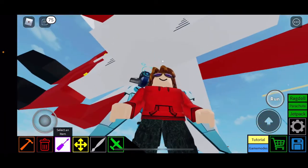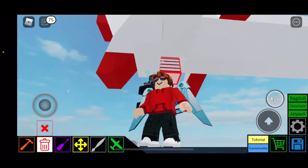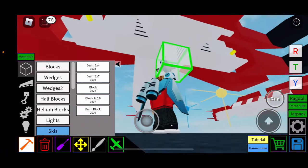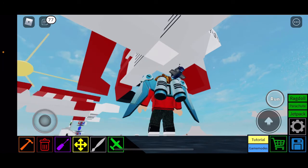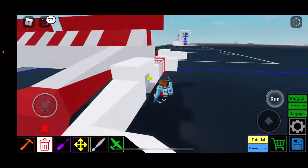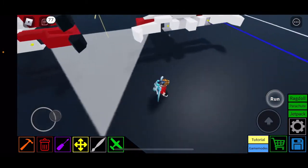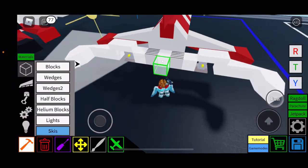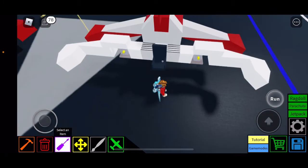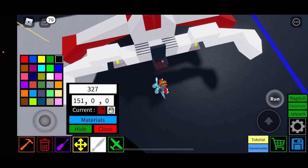Now we need to place the main pilot seat. This right here is going to be your main pilot seat — place it on a block. So the main pilot seat goes right there on this block.